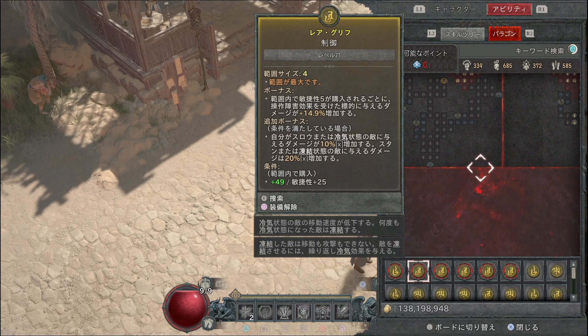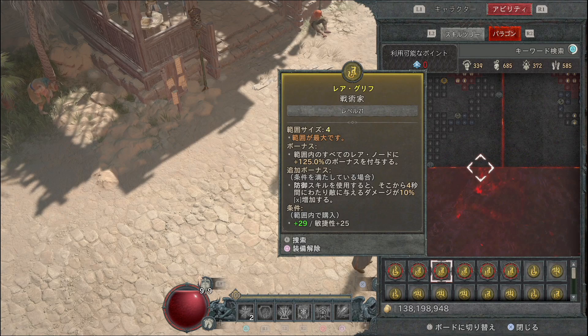2つ目のグリフは制御（範囲内で知力が5購入されるごとに操作障害効果を受けた標的に与えるダメージ増加）です。スタンが加わるので入れてください。追加ボーナスとしてスローまたは霊気状態の敵に与えるダメージが10%増加、スタンまたは凍結状態の敵に与えるダメージが20%増加します。永遠の装具との相性も非常に良いです。